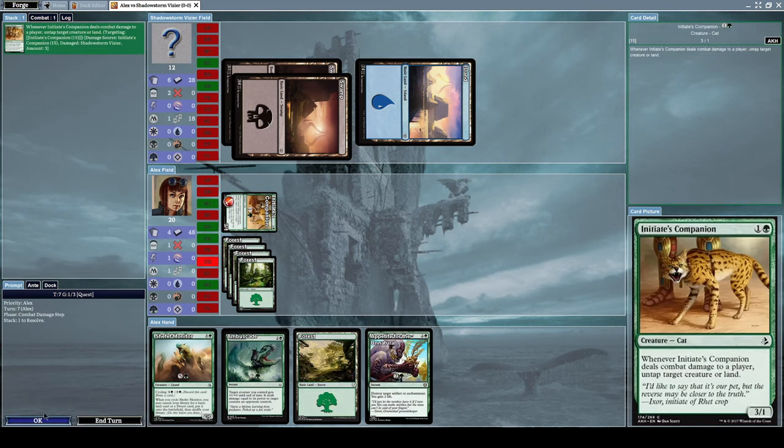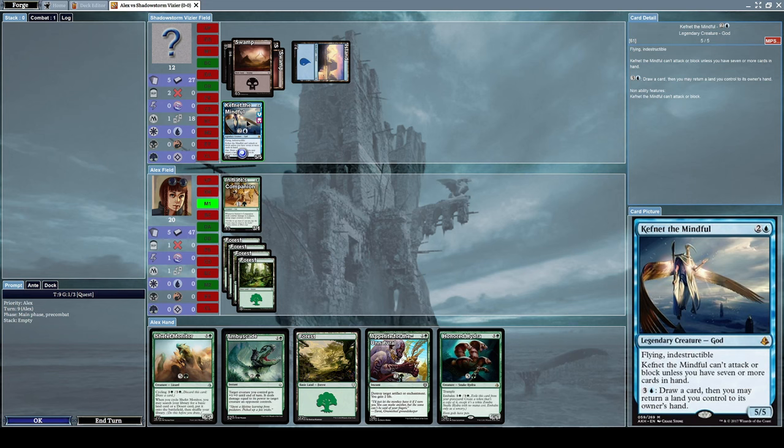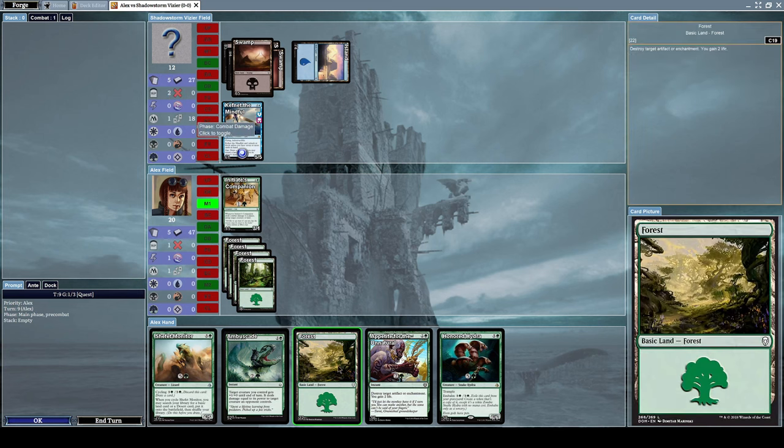Let's untap Initiative's Companion afterwards. He summoned Kefnet the Mindful, which is a five slash five flying indestructible god creature. Kefnet the Mindful cannot attack or block unless he has seven or more cards in his hand. For one blue mana and three other mana, he may draw a card and return a land to its owner's hand. He only has five cards right now, so he cannot use Kefnet effectively just yet.